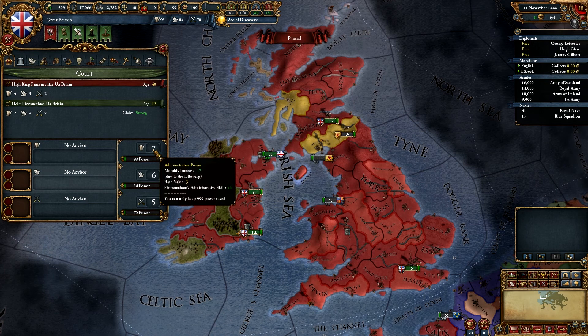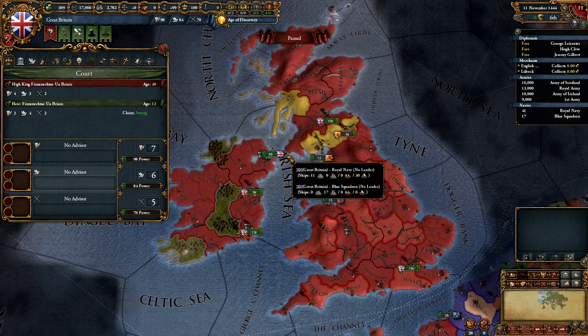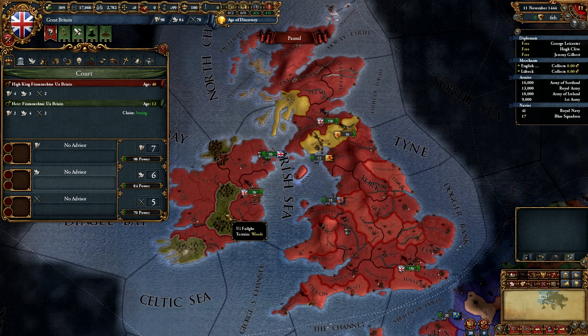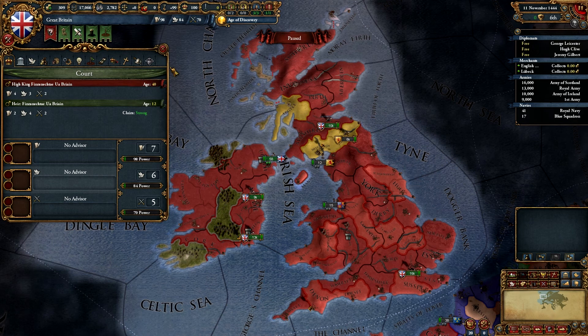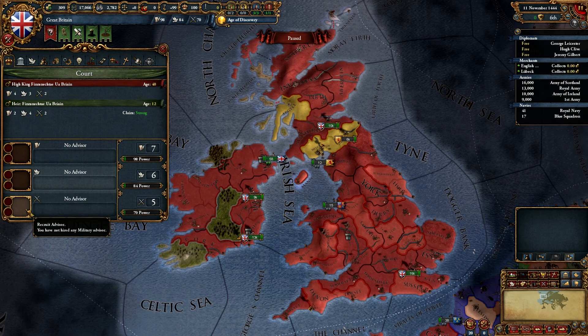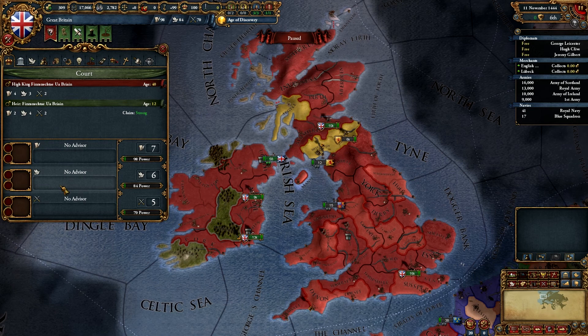Looking here, you can see that we generate seven administrative power each month, six diplomatic power each month, and five military power each month. These are the points we use to do things like enact laws, claim land that we take in war, tech up — the tech tree is completely different and more streamlined in my opinion — hire generals, and things like that. In order to gain more, we can recruit advisors that are paid each month. Looking at our treasury, we only make one gold a month, but I think we can swing it for a bit while we get our trade and everything situated.